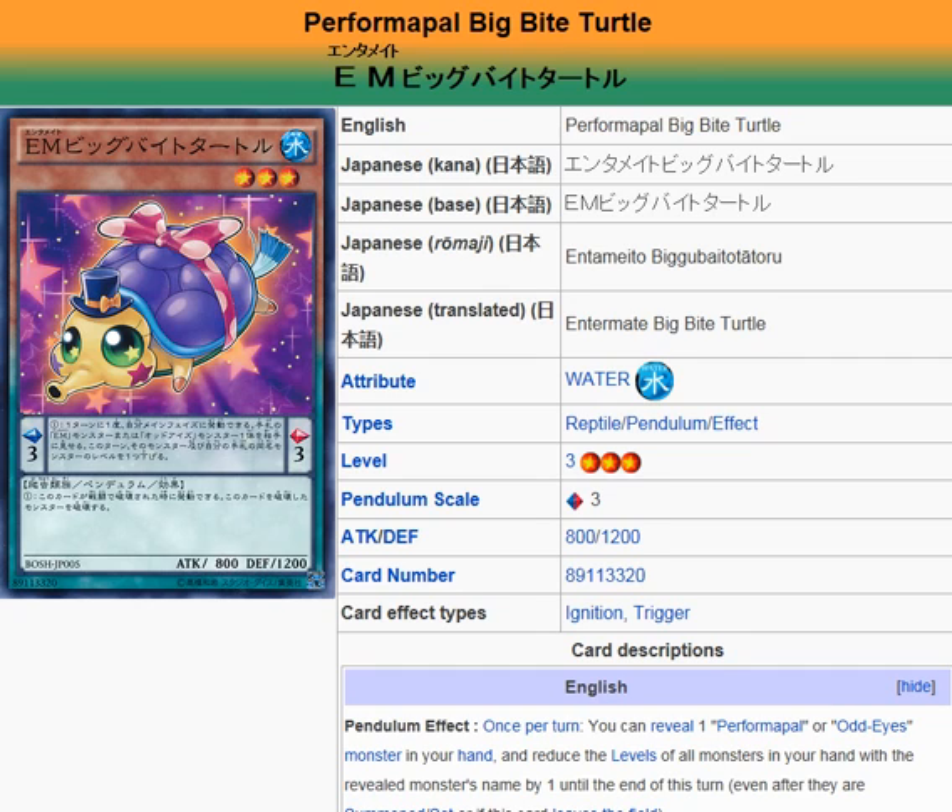If you are in a situation where the Pendulum Scales aren't high enough to Pendulum Summon an Odd-Eyes Dragon in your hand, then at least you'll be able to use this monster's effect along with a couple of the other monsters in the archetype that have similar abilities. You'll be able to lower their levels enough to where you can Pendulum Summon them.